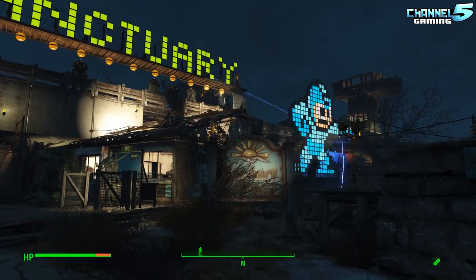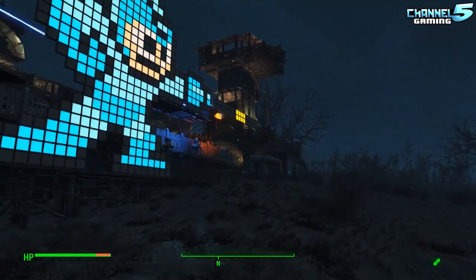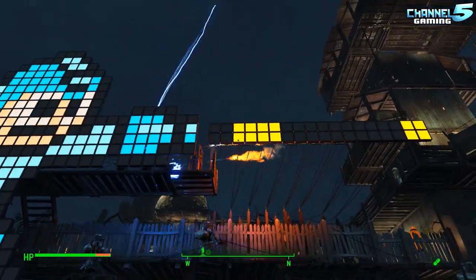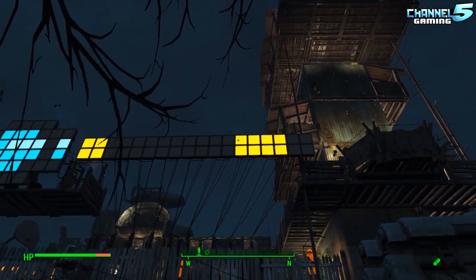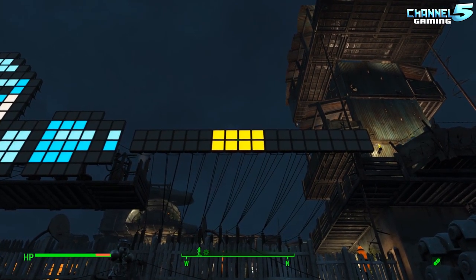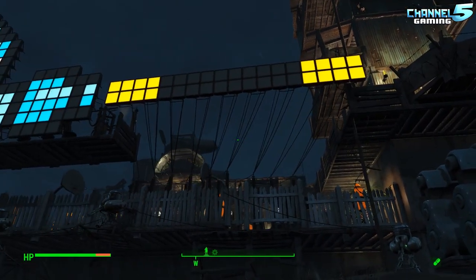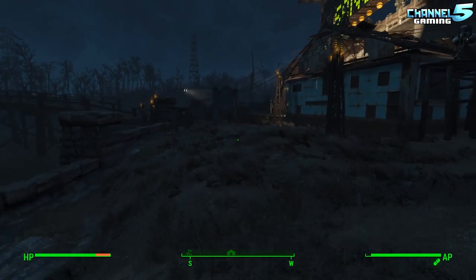So we flip a switch, then we come over here and flip another switch, and this is what happens — a little sequence. Sanctuary, and then Mega Man. What's really cool about this is it has animated pixel art, which was very tricky to do. It doesn't work perfectly all the time — it's supposed to move in two-by-four cubes, but sometimes it stretches out to three, sometimes it disappears to one. Sometimes it works perfectly; this time it's not. There's not really a lot of tech behind the sequencer, so I did what I could.